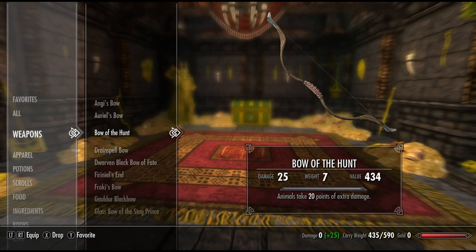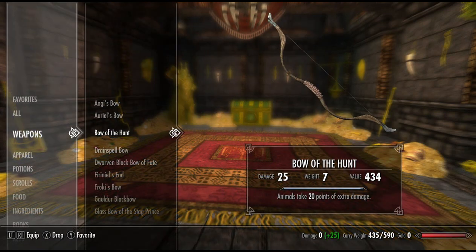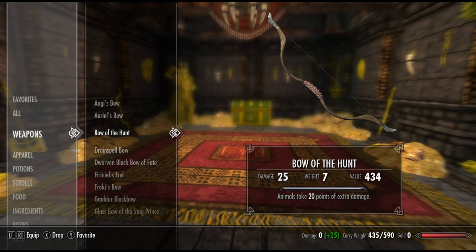Next, we have Bow of the Hunt. This has a base damage of 10 and the skin isn't particularly interesting — just that standard kind of wooden hunter's bow. The enchantment: animals take 20 points of extra damage. This could be very useful if hunting deer or other animals for hide to increase your blacksmithing skill.